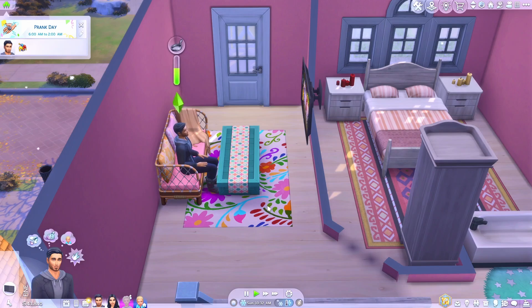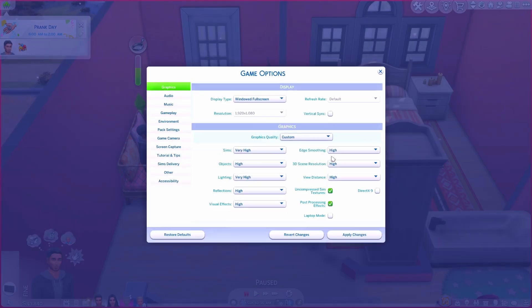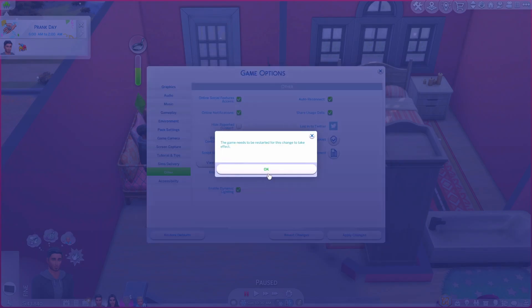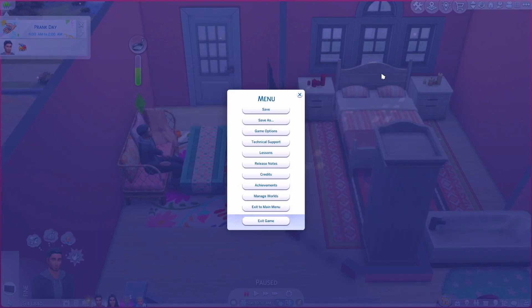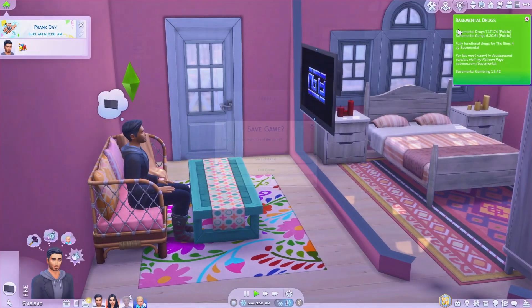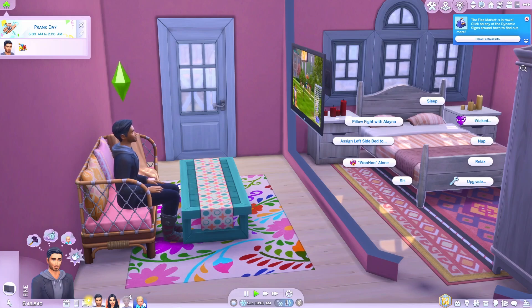To enable mods, it's the same process. You can do it from your home screen or from a save file. You just need to click on the Options menu, click on Game Options, click on Other, and you want to enable Custom Content and Mods. Just tick that, press OK, and go to Apply Changes. Again, you have to exit your game for the mods to be enabled again. So let's exit so we can have our exciting mods back. And there we go — our mods are enabled again and our exciting woohoo is back.